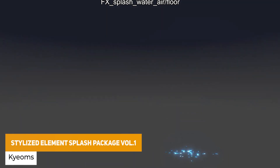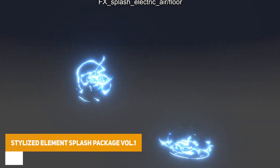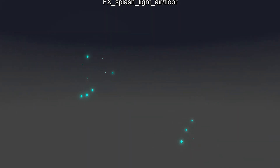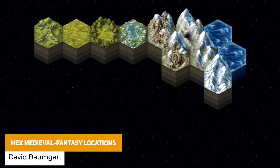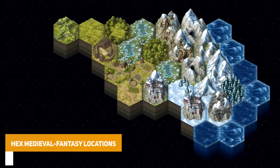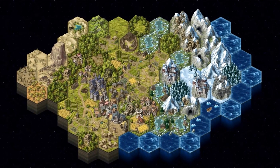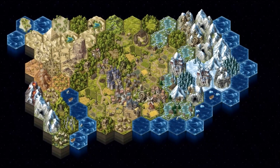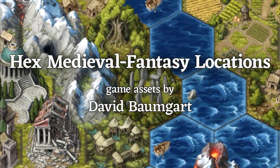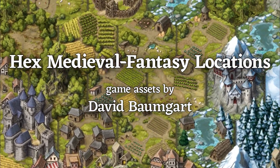The next one is the Stylized Element Splash Package Volume 1, which includes 4 materials, 2 textures, 6 meshes with 16 different element splashes for a total of 30 different prefabs. The next one is the Hex Medieval Fantasy Locations — a set of hand painted medieval fantasy hex-style tiles, great for an RPG campaign, overworld, or strategic map. It includes over 120 different tiles with 60 different locations spanning farmland, villages, pyramids, graveyards, marketplaces, churches, smithies, inns, and many more varied locations.